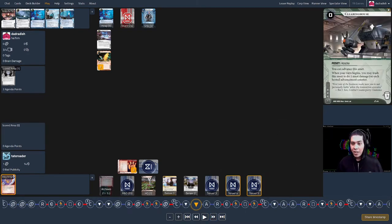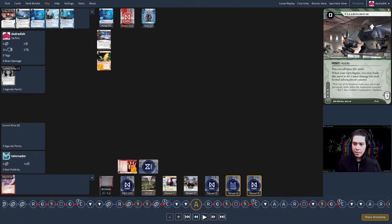The corp makes another new server — also a Clearinghouse — so now there are two things I have to check on. The three-trash cost is important: if I run it, find out what it is, but don't have enough credits to trash it, those advancement counters just sit there and can deal damage at the beginning of the next corp turn. Then the corp advances server four on their third click.